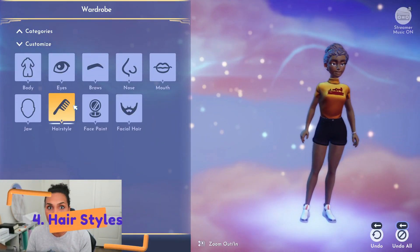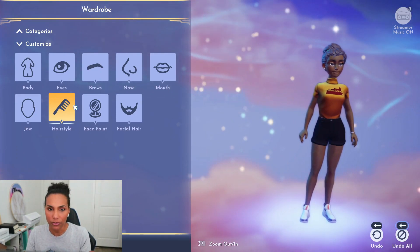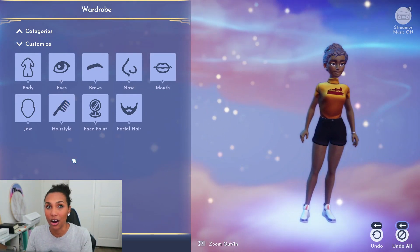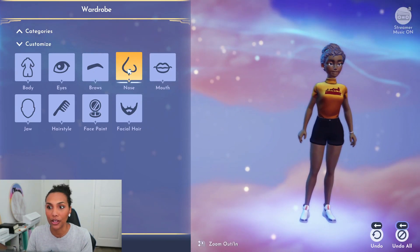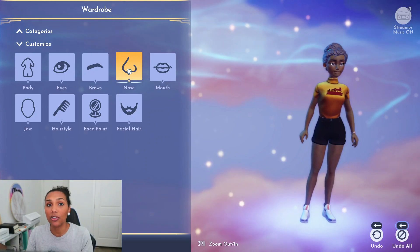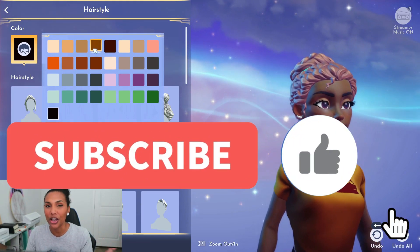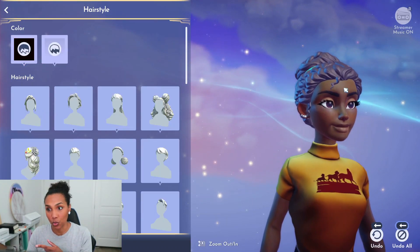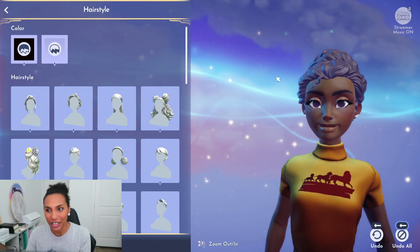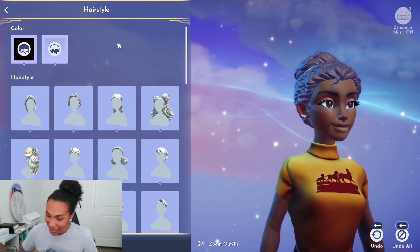Last but not least is the hairstyles. I feel like they really heard the community speaking out and saying we want more inclusive hair, and they put forth their effort. One note before I show you the hair options: something I would love to see is facial piercing options — there's no face jewelry, no nose ring or lip ring or anything like that. As for hair color, you have a full range, though the darkest color reads as kind of a purpley silver, which is a little odd. But let's get into the hairstyles — they've outdone themselves, and they can always do more.